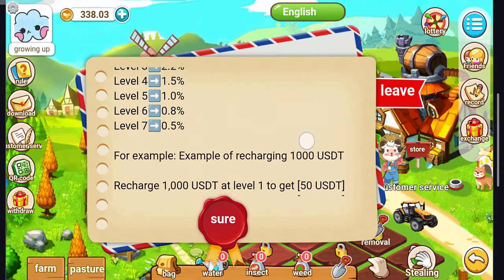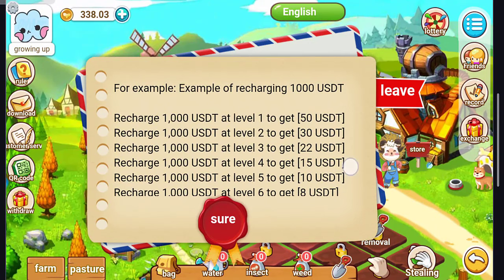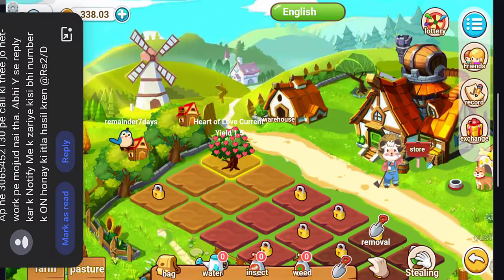For example, if you have $1,000 invested, Level 1 gets $50, Level 2 gets $30, Level 3 gets $20, Level 4 gets $15, Level 5 gets $10, and Level 6 gets $8 respectively. This is the bonus you will get. You can also download the application by clicking on the Download section.